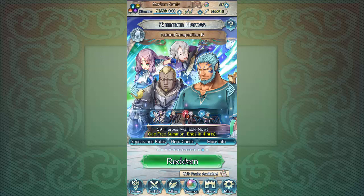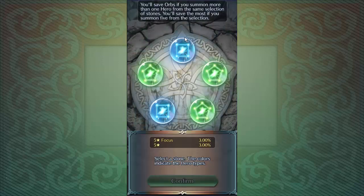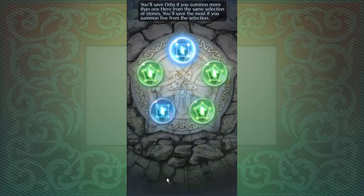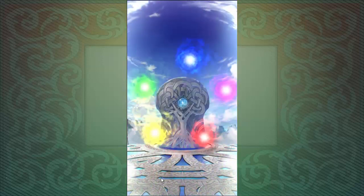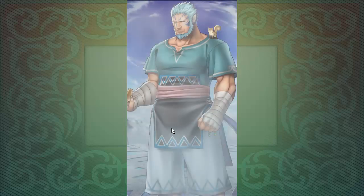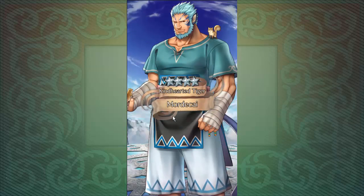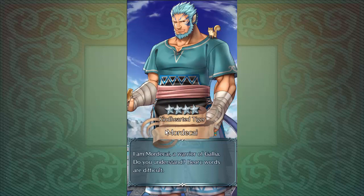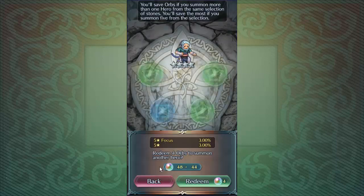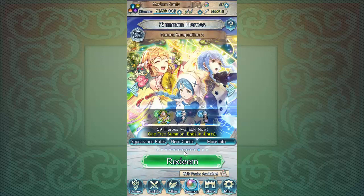Now let's get into Natural Competition B. I'm hoping I can pull Benny at least - maybe Benny, who knows. Three blues and one red, so that's got to be interesting. We are pulling a Mordecai, a 4-star. At least it's a 4-star Mordecai. I didn't check his IVs because that wouldn't really matter.